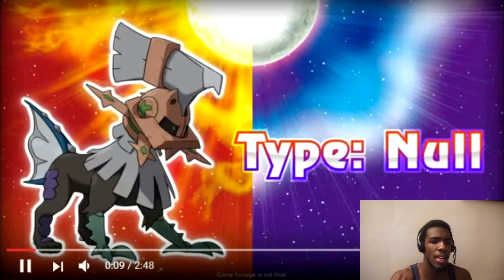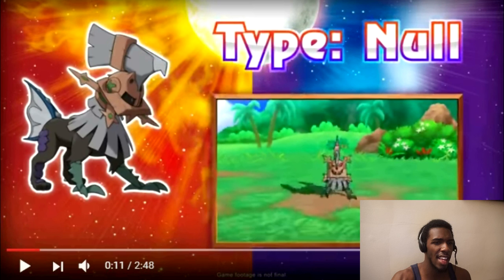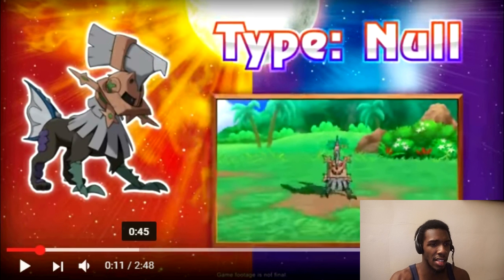But yeah, here's some new Pokemon. We have Type: Null, which is a really interesting Pokemon. Just look at this thing — it looks like it has a Gyarados tail. I really like it.